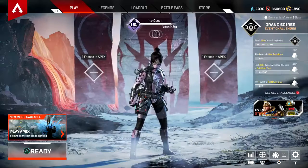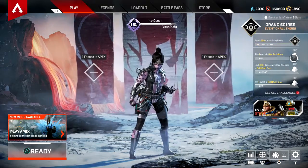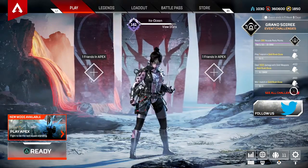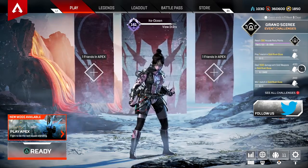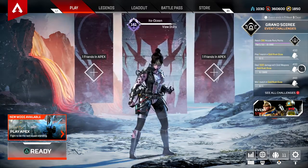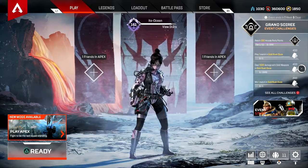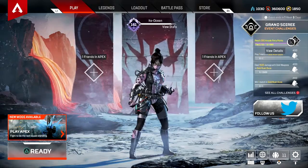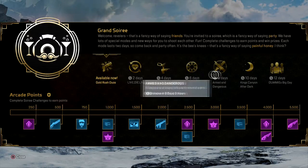It's a pretty cool looking badge, unfortunately it doesn't move so that's not too fun. Doing each of these challenges is going to get you 200, 400, and 400 XP. Play one match in Gold Rush Duos — that seems pretty easy. Deal 1500 damage with gold weapons in Gold Rush Duos — easy. Win one match — not too bad. Tier one of eleven.